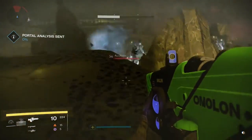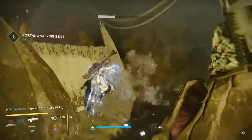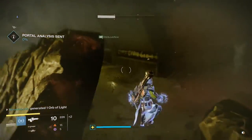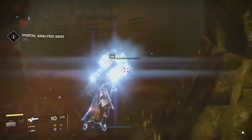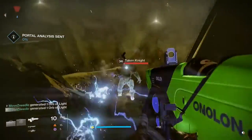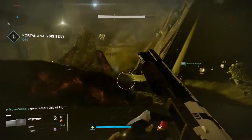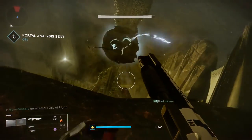By the way, this is the new super for the Warlock. It's the new subclass, right? Yes, so each of the three classes has gained a new subclass, and the Warlock one is Arc, which is sort of lightning energy. And it makes you look like the Emperor from Star Wars. It looks great. I have no idea how valuable it is, but it looks very pretty. It is almost a little bit OP. Yeah, it was a lot of fun.